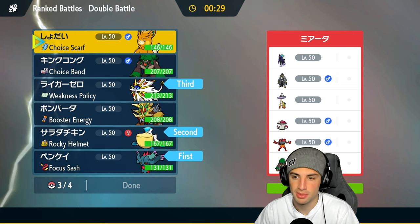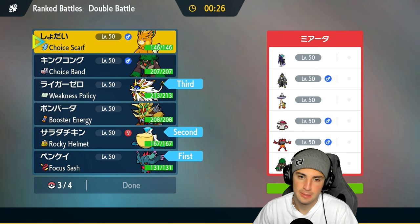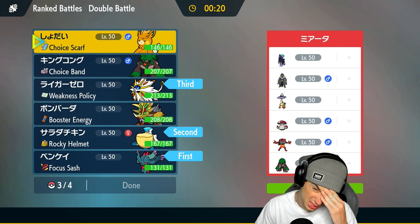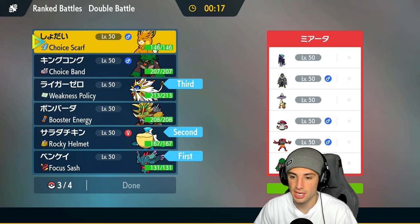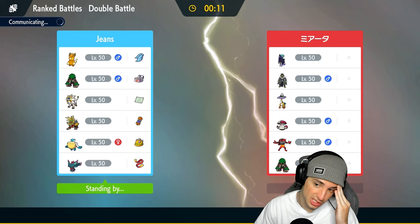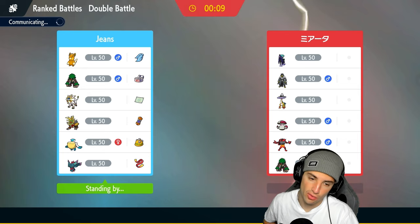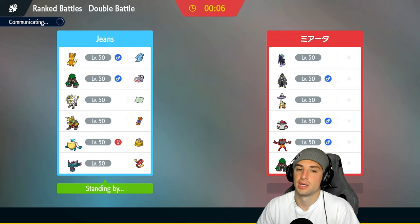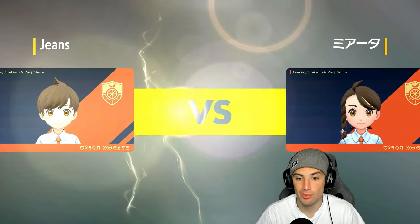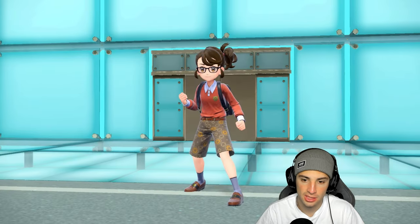I like Flutter Mane for a lead. I might go Pelipper to try to set up Tailwind. I'll bring Solgaleo and then either Palimoss or Rillaboom. We kind of need something to get rid of Raging Bolt — Raging Bolt is terrifying. Ice Punch on Palimoss can damage Amoonguss, Rillaboom, and Raging Bolt, and if we need it for Urshifu or Calyrex we have it. So the team is Flutter Mane, Pelipper, Solgaleo, and Palimoss. They probably have to lead a Fake Out user.